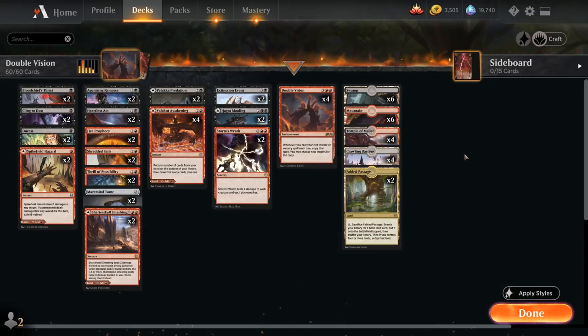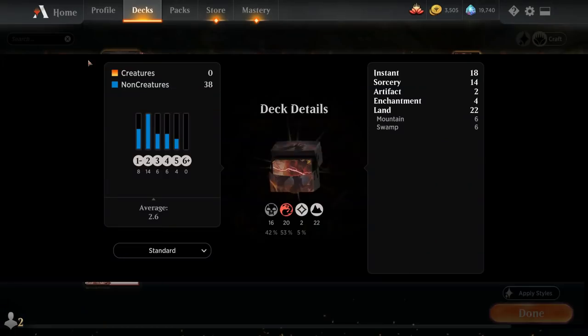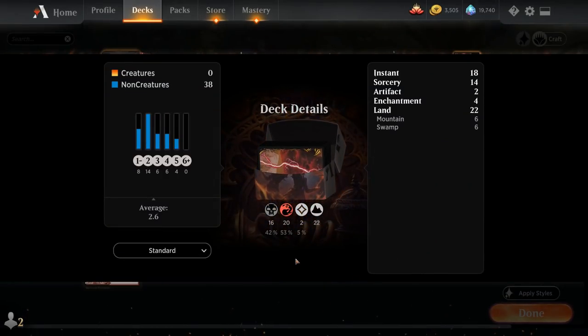The rest of the mana base: four Temple of Malice, six mountains, six swamps, two copies of Fabled Passage which can fetch up our basics, and plenty of dual-faced cards we can play as lands as well. That's our deck — let's jump into some games and see how it does.